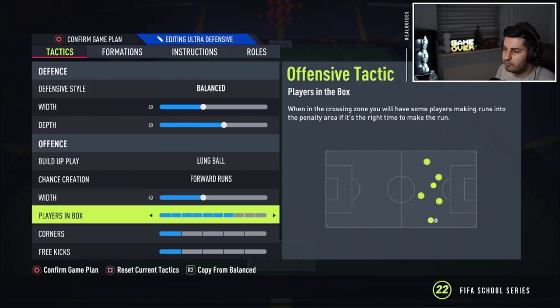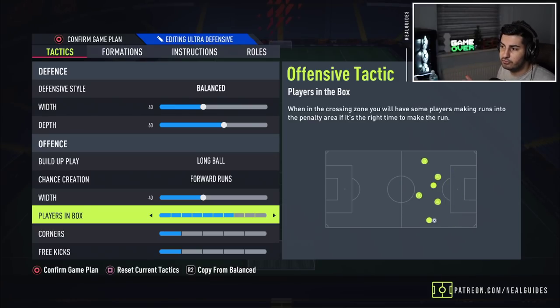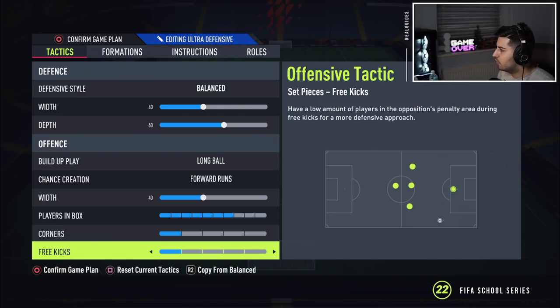For players in the box, we've gone with 7 — we just kept it default as Michael Fisher did. I think 7 is actually a good amount. For corners and free kicks, I still leave them on 1, but you can change them now because they've actually patched the corners. However, in theory the corner glitch still exists — that's why I've left it on 1.